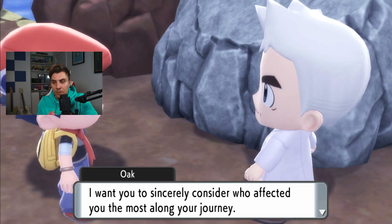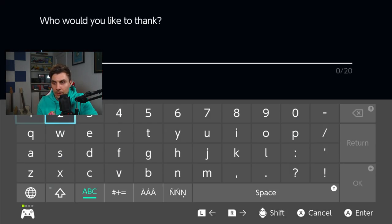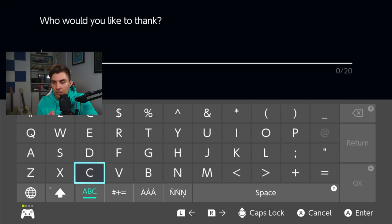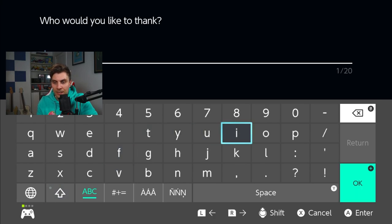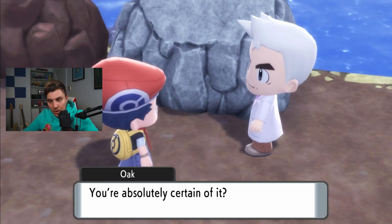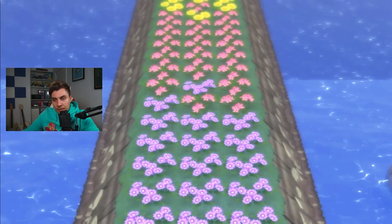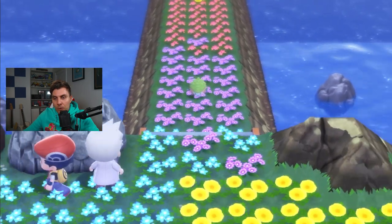Oak continues: 'You've met many people and Pokémon, and those numerous experiences have shaped you into who you are. I want you to sincerely consider who affected you the most along your journey — tell me, who do you want to express your thanks to?' You'll then need to enter a name. On this cartridge from our Nuzlocke playthrough, the only name is 'Rick Ghastly.' You can put any name in, and Spring Path will then appear and Shaymin will follow.